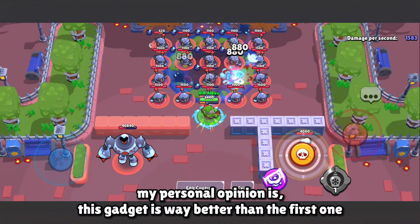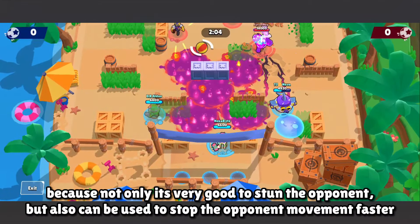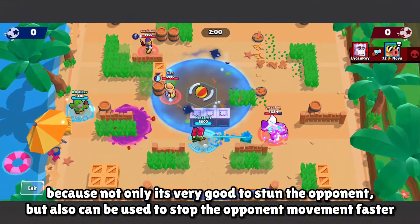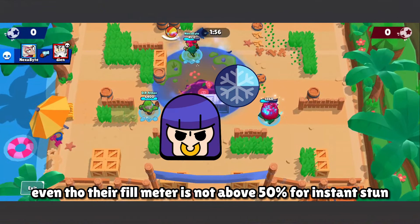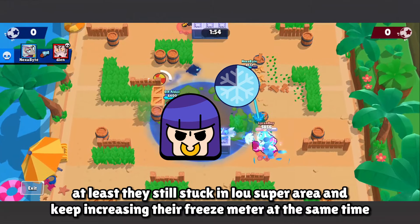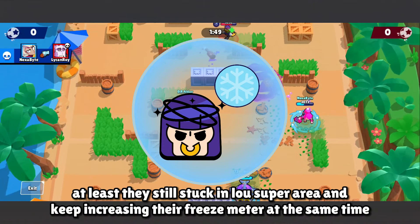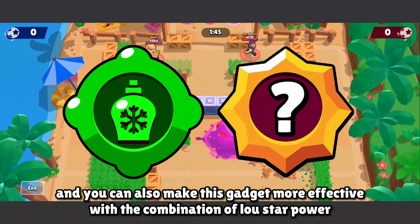My personal opinion is this gadget is way better than the first one, because not only is it very good at stunning opponents, but it can also stop their movement faster. Even if their freeze meter is not above 50% for an instant stun, they're still stuck in Low's super area with their freeze meter continuing to increase. You can also make this gadget more effective with the combination of the Glow Star Power.